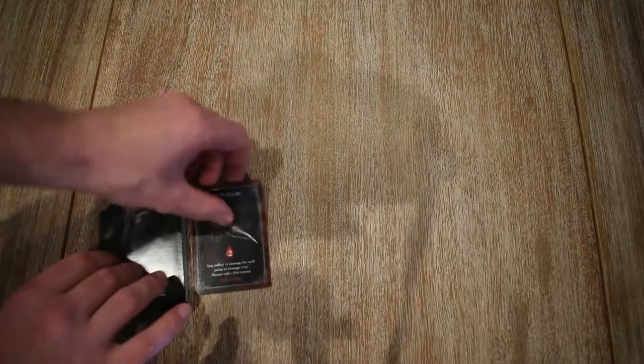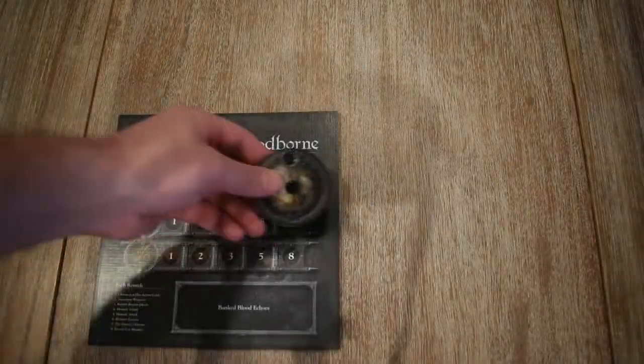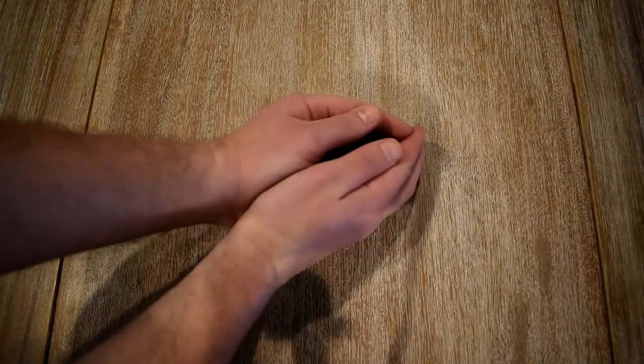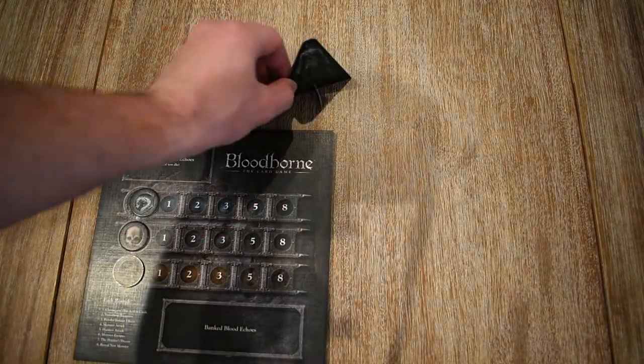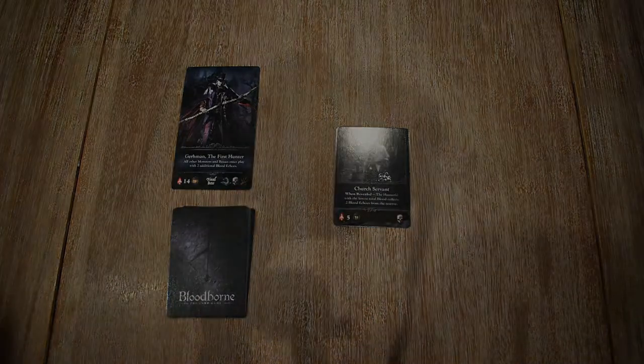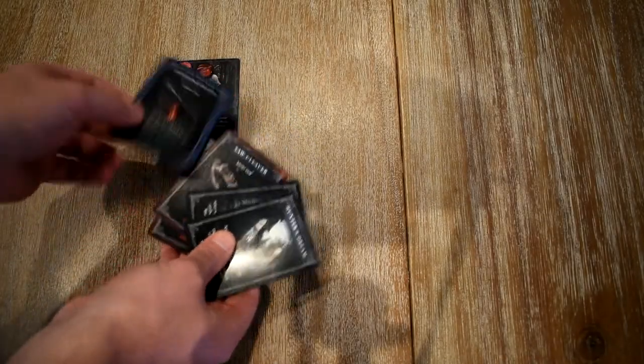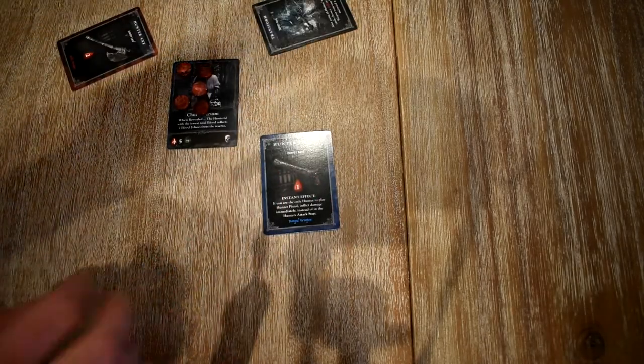An upgrade deck is shuffled and a row of five cards are drawn from it. Players set their health dials to eight, a reserve of blood is placed in the middle of the table, someone is randomly given the first player marker, and the first monster is revealed from the monster deck. Each player must choose and play an action card from their hand, and these cards are revealed simultaneously but generally resolved in turn order, starting with the player with the first player marker.